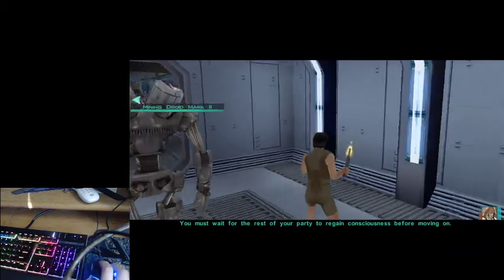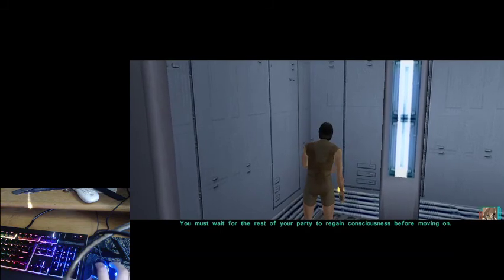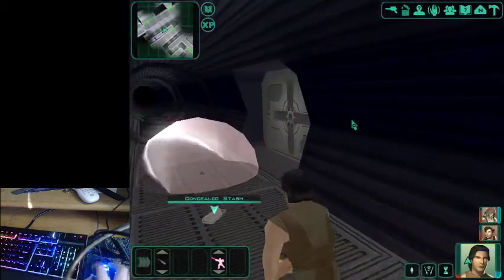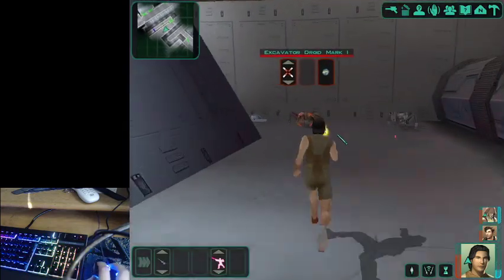So this is Rip Warp. You're gonna put your party member in this corner right here, and you're gonna warp down to the lower part, like so. I'm gonna talk to T3-31. And for safety, I like to use a Med Pack here so my character doesn't die in one hit.